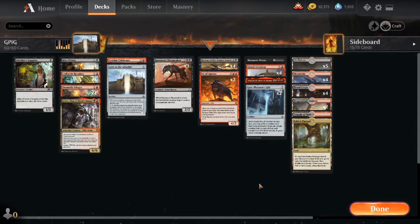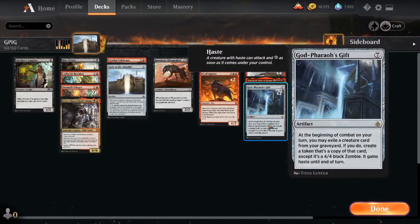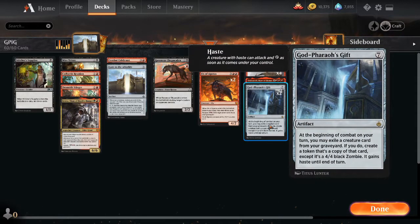For this Arena on a Budget we're building around one of my favorite cards out of Amonkhet: God-Pharaoh's Gift. God-Pharaoh's Gift is a seven mana artifact that says at the beginning of combat on our turn we can exile a creature card from our graveyard. If we do, create a token copy of it except it's a 4/4 black zombie with haste.